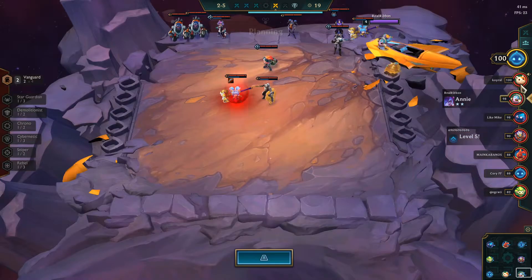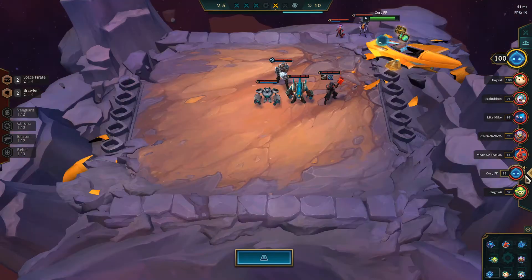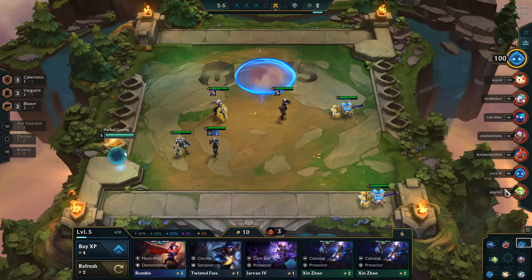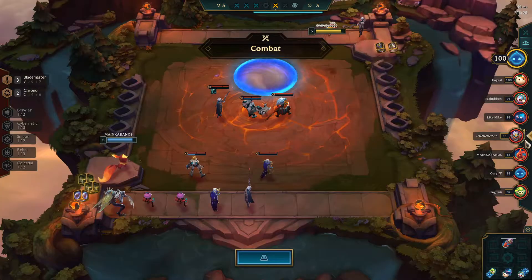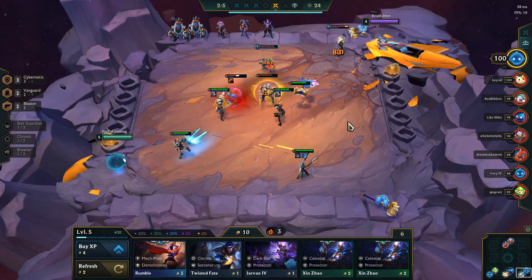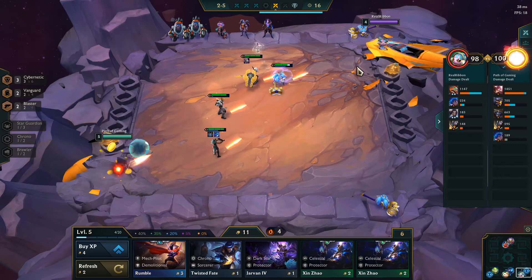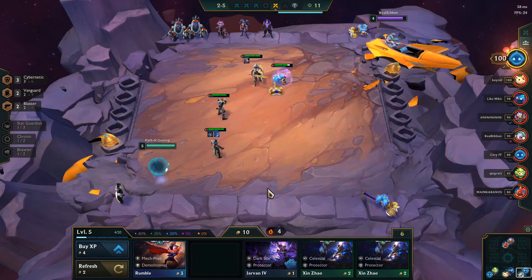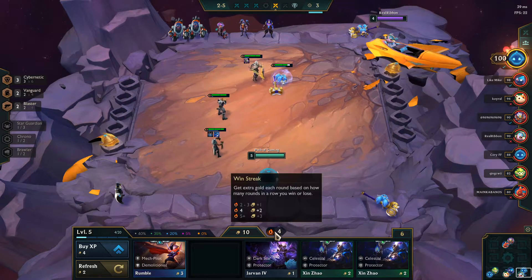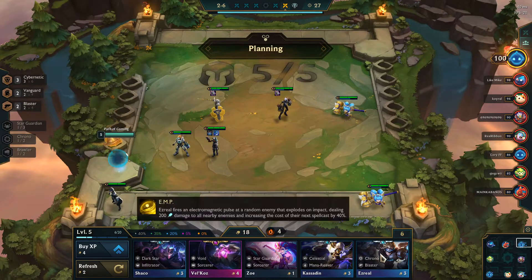Two-star Annie. He's level five as well. A lot of people are keeping up with me - I like it. There aren't that many rebel players though; he has a Malphite but none of them are going rebels. Rebels are relatively uncontested. Caitlyn's out, and we have our win streak. I got one gold for winning and two gold for the win streak, so that's three extra plus one interest.